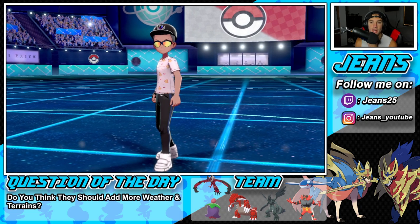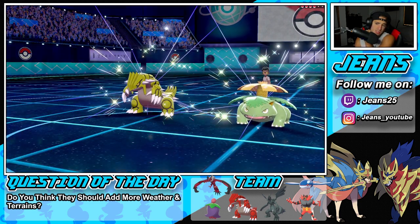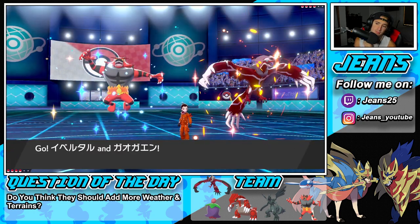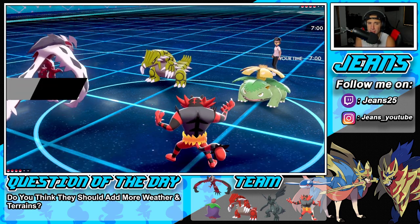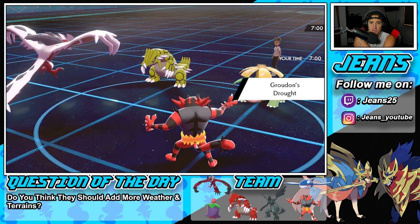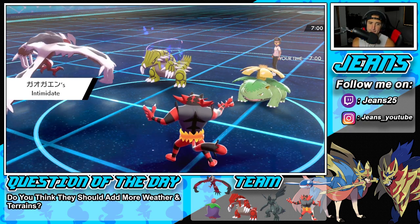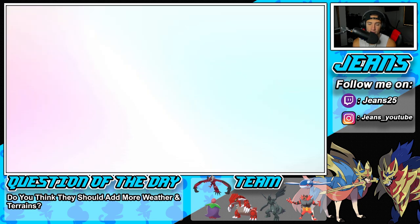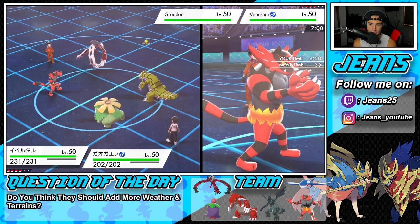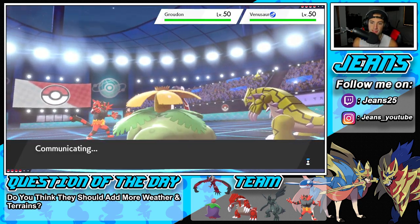He's going to lead Groudon and Venusaur. Definitely need to Tailwind here — I feel like we just go straight for it. Groudon might Protect if Venusaur is going to Dynamax, or Groudon might just stay in with Precipice Blades. But I think Yveltal is faster than Groudon so I should be able to get off this Tailwind. I'm going to Tailwind and go straight for Flare Blitz. I don't mind if Incineroar goes down to Blades as long as it gets off the Flare Blitz.